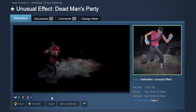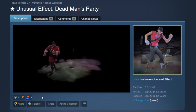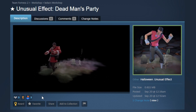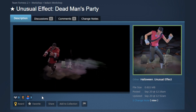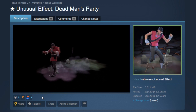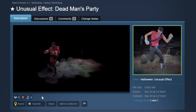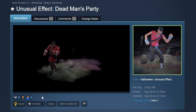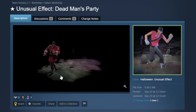Next we have the Dead Man's Party unusual taunt effect. They only have the Gift here to show it off, but you can get the idea: smoke pools out, gravestones burst up, skeleton arms burst up, ghosts come out of the ground. It looks absolutely awesome. For everything going on it's not overly busy, not as flashy as a lot of other unusual taunt effects, and I think it works really well as a Scream Fortress unusual effect. I'd be happy to unusualify one of these.